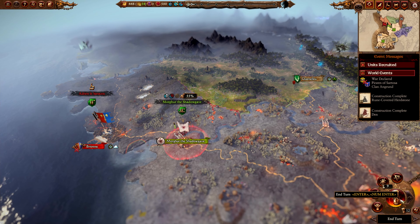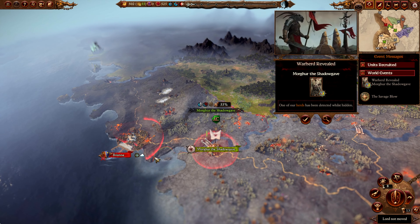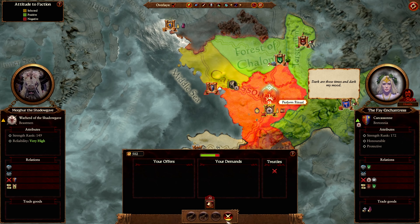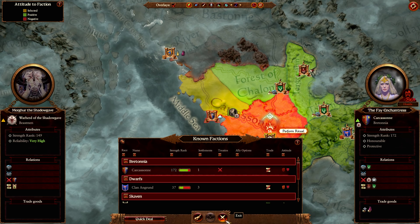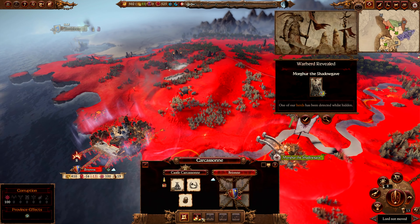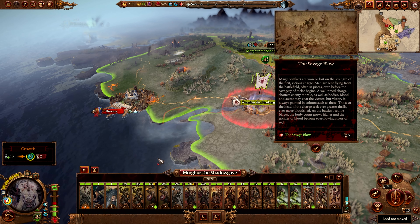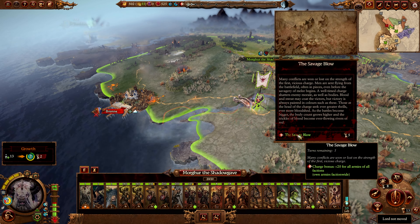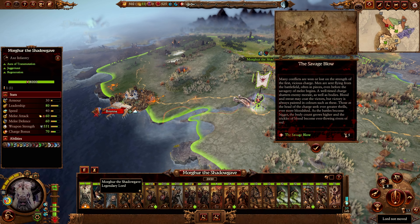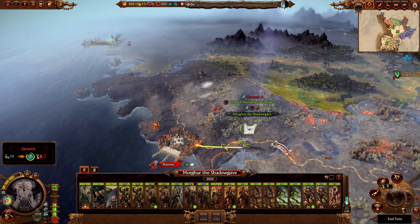Let us end the turn and continue on. During the end turn I noticed some sparks came off Brion - that normally happens when someone wins a battle. They're fighting the Orcs, so the Orcs must have destroyed the army that came out. Brion is max level now, so it should be a decent fight to show off our new units. We got the Savage Blow, so everyone's got plus 20 to all their charge bonuses - great for us because we are a very charge-heavy army with our flanking and ambush tactics.